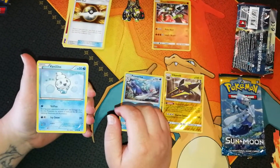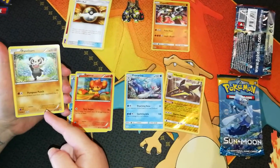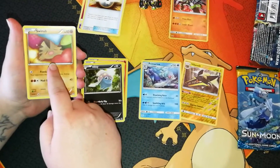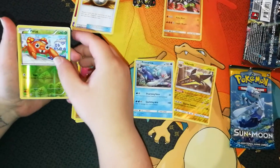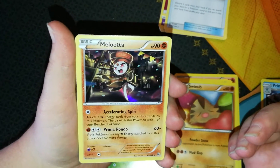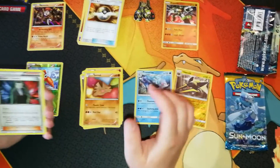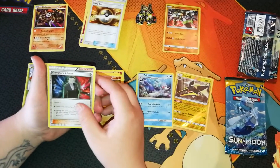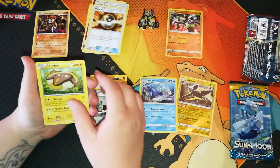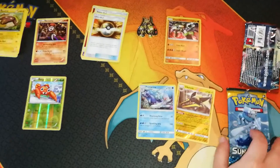We've got a Vanillite, a Pinsir, a Pancham, a Swine, a Buneary, a Paras. And oh, it's a lovely holo — it's a rare holo Meloetta! That's nice actually. We've also got Giovanni's Scheme, a Brigette, and a Stunfisk. Not bad at all. Last pack!